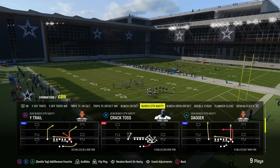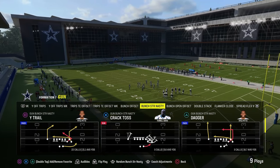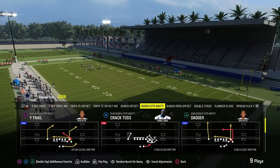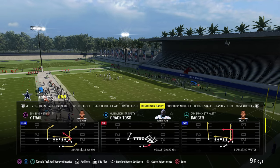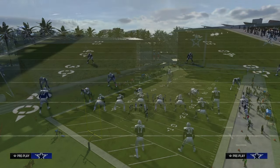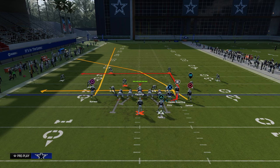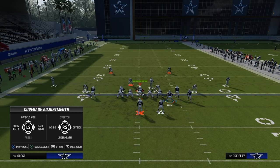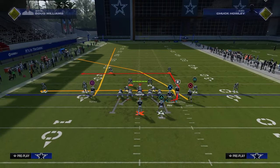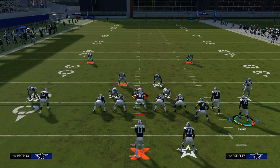We're going to be going over Dagger, and the reason why we're using this play is because it's going to illustrate a bigger concept that will cross-apply to any formation you run in any year of Madden, and is what makes this a very powerful play. The setup for this play is we're just going to put the slot receiver on a slot apprentice crossing route or a slot apprentice post — you probably want a slot apprentice crossing route. This is going to basically equate out to what I call a Y-cross style passing concept.